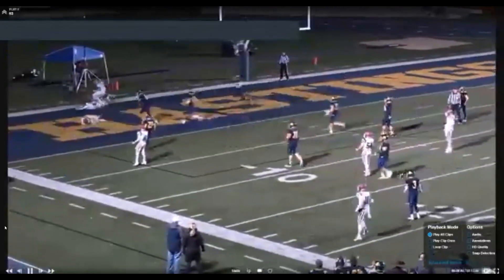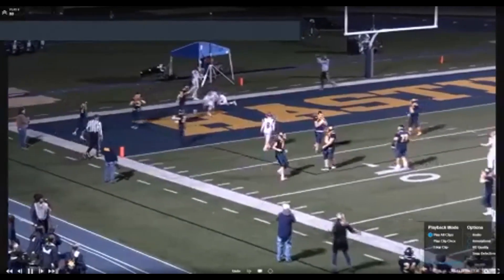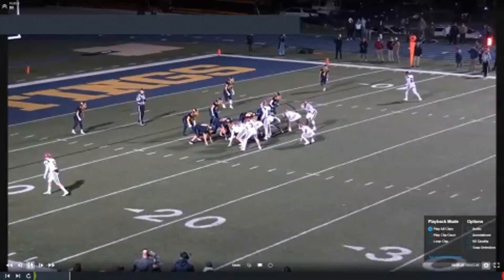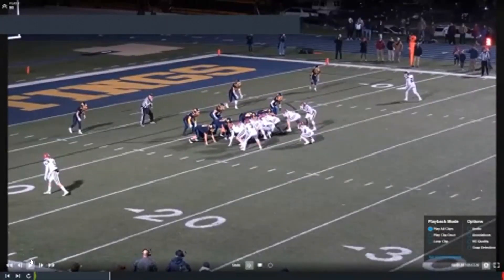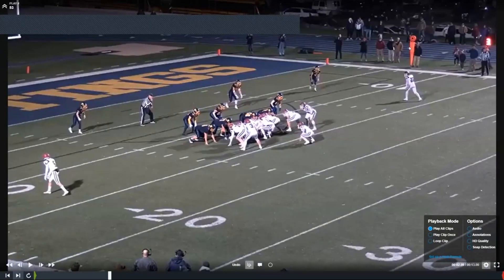Great job by our back judge on the end line. We're snapping from looks like about the 11 yard line. We've got our back judge on the end line — that's the line we need to protect. We know that our short wings are going to handle the goal line.